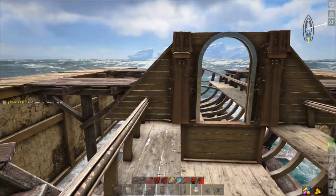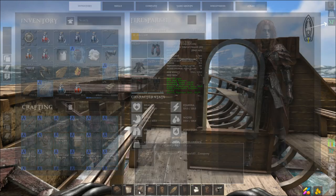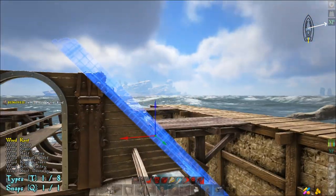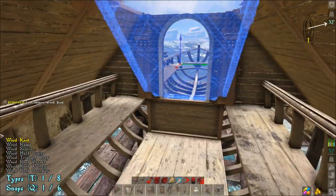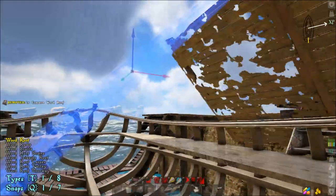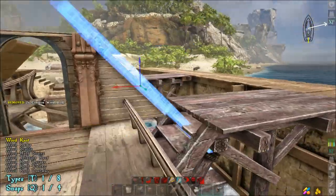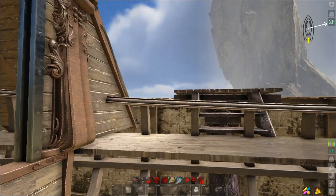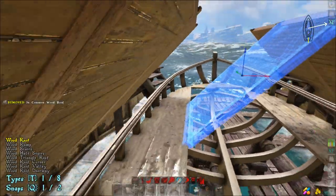Now take the wood roof slope structure and place that along the sides — place it right there, then the same thing on this side. Jump over here, go down the side of the ship to there, and then do the same thing on this side. Hopefully it places right for you — just do that and that.